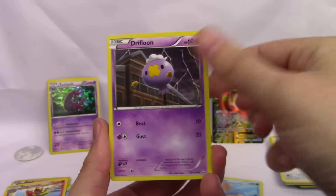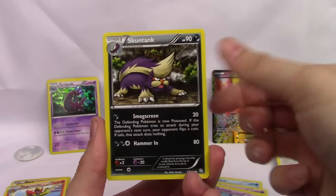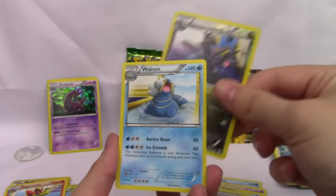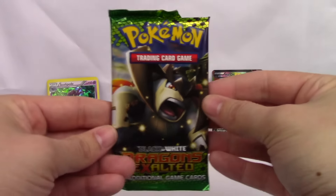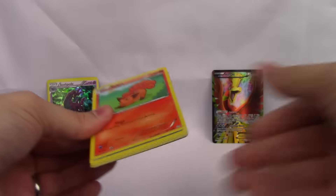Spheal, Drifloon, Murkrow, Yanma, Trubbish, Skuntank, Palpitoad, Giant Cape, a Zweilous, and a Walrein. Hopefully we can get at least a holo in this next pack — try and get that 1 in 3 ratio.